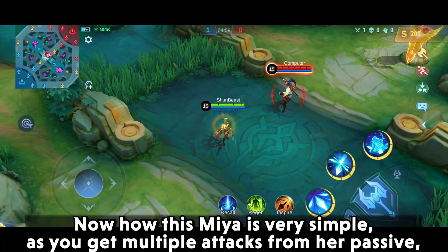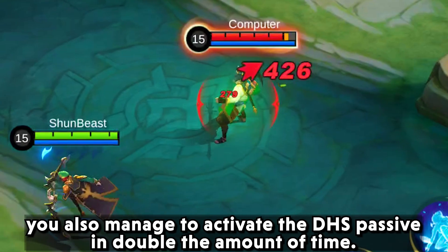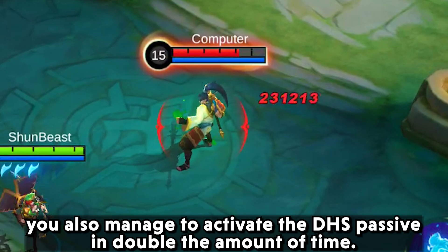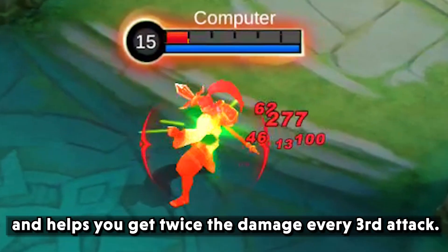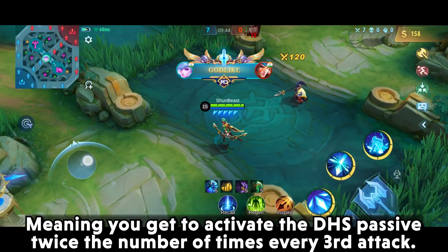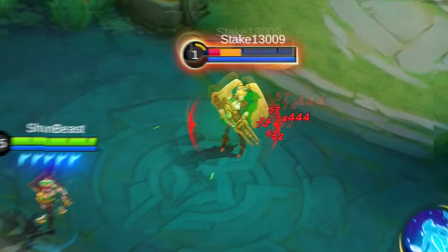How this works for Mia is simple. As you get multiple attacks from her passive, you also manage to activate the Demon Hunter Sword passive in double the amount of time. The Golden Staff acts as icing on the cake and helps you get twice the damage every third attack, meaning you activate the DHS passive twice the number of times every third attack.